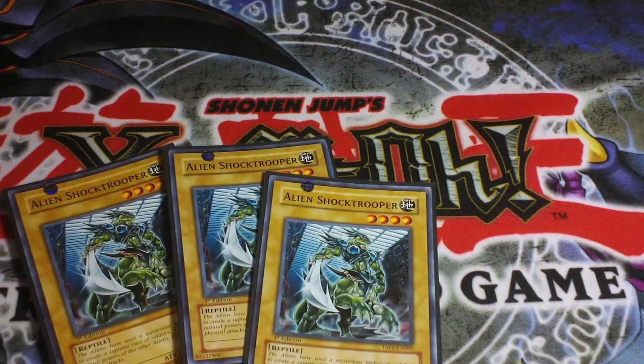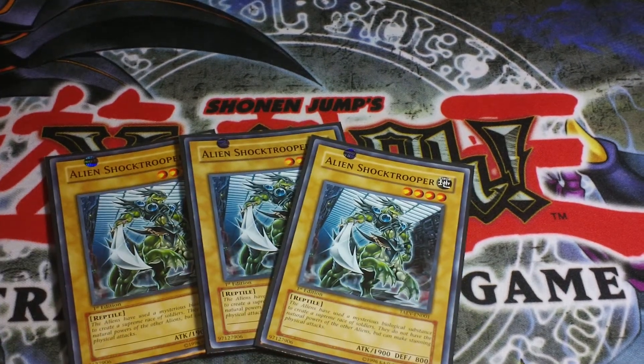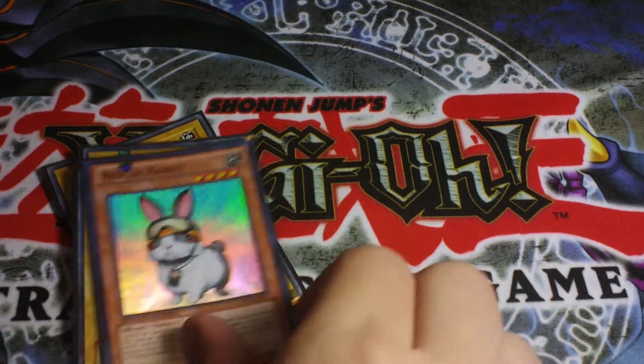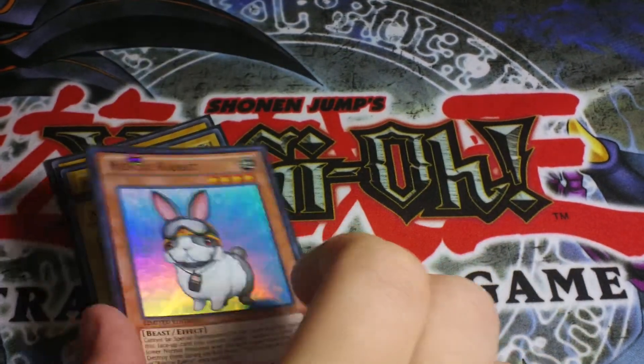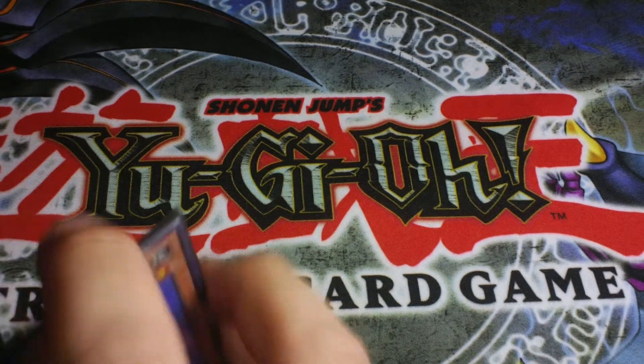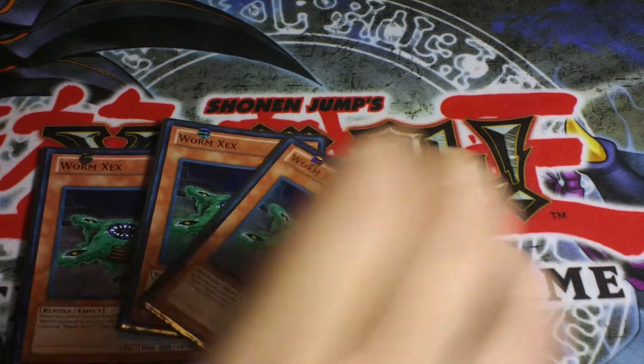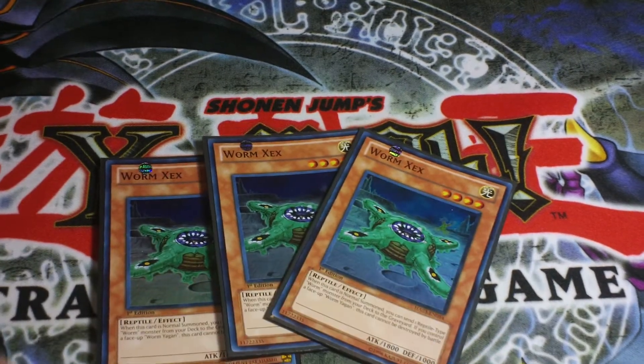We're going to start off with three Shock Troopers and your one Rescue Rabbit. I know Rescue Rabbit is at one now, but the deck still works really well with it. That's your first engine of the deck. Your second engine is essentially all your Worm reptile monsters.